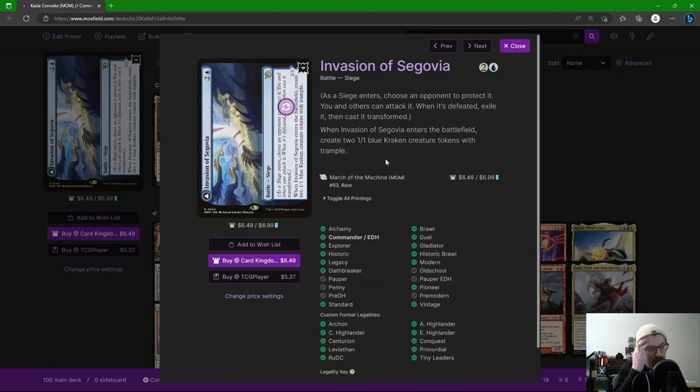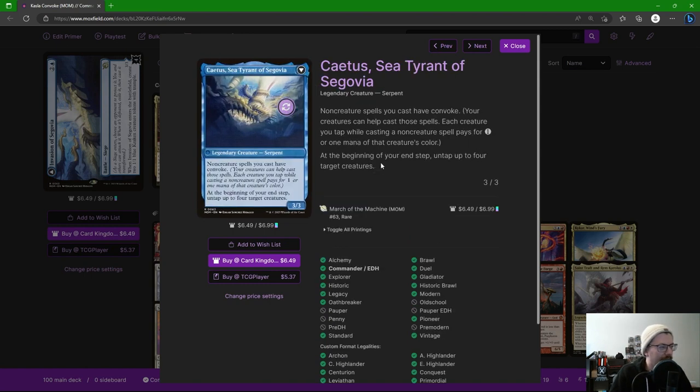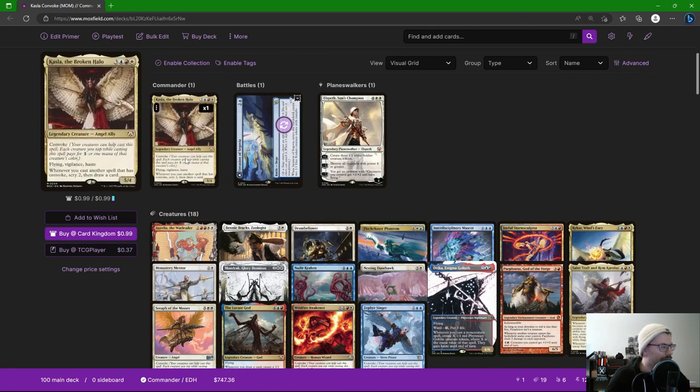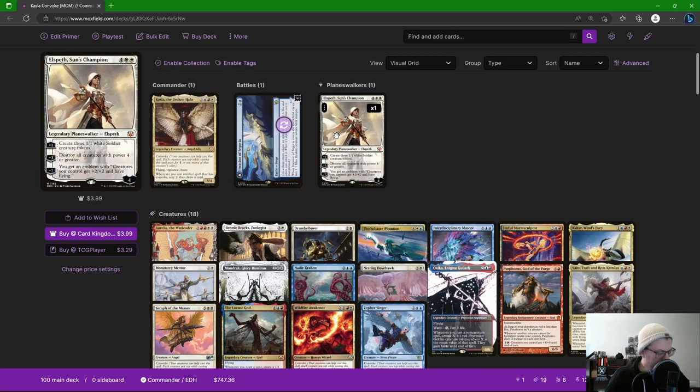Our battle: Invasion of Segovia — whenever it enters the battlefield we get two Kraken tokens with trample. On the back side, Aetheric Sea Tyrant of Segovia gives all non-creature spells convoke, and at end step we untap up to four target creatures. This is our big payoff — this is why we play Idyllic Tutor and Enlightened Tutor. Get it, flip it, and now every non-creature spell has convoke. Elspeth, Sun's Champion: plus one makes tokens, minus three removes everything with power four or greater — mostly not our small creatures — and the emblem gives +2/+2 and flying.